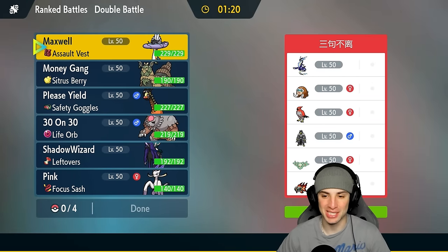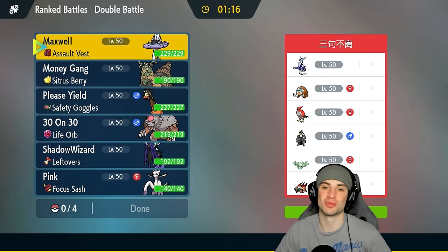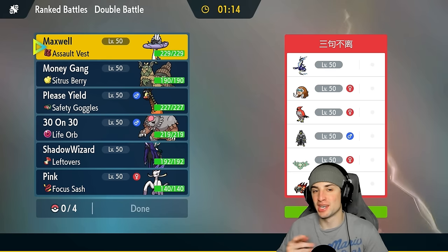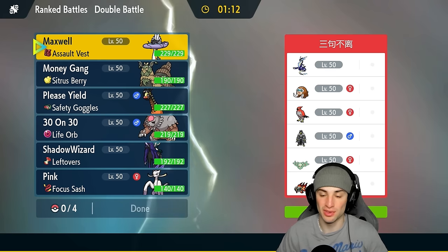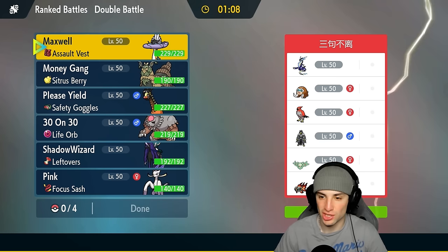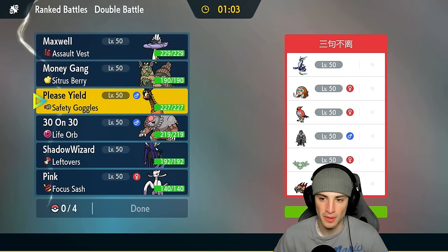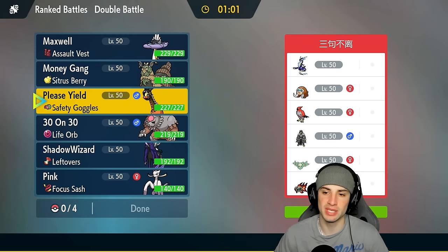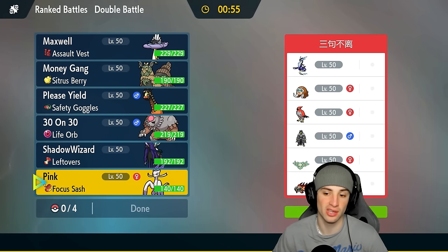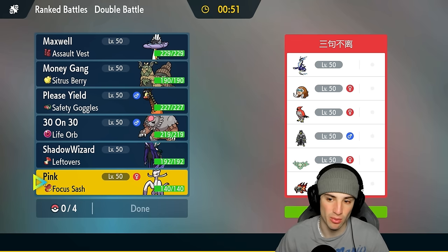We're going up against a super dope team in match number one with Talonflame and Miraidon — I love both those Pokemon. They've also got Mamoswine, Urshifu, and Chiyu. I actually have a Talonflame team coming very soon. I feel like Talonflame might be a must-lead for them, and I could go into Myshell for a lead — that could be good considering we could fake out and get rid of Gale Wings.